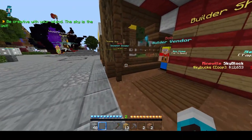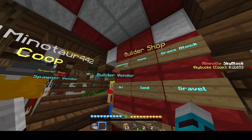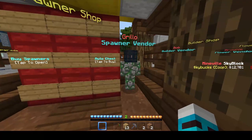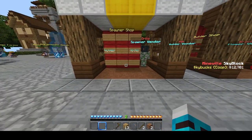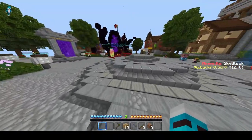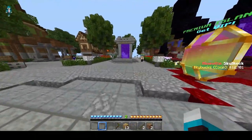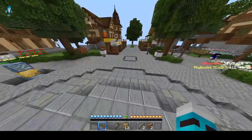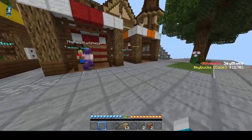So it's over here — sell items, basic, and then cobblestone. Also, later when we have enough money we can go to the spawner vendor and you can make a good bit of money from him, but we need a lot of hoppers and stuff. I'm going to purchase some sugar cane because sugar cane is good early game and mid to late game for making money.